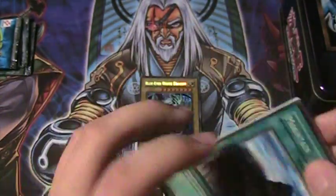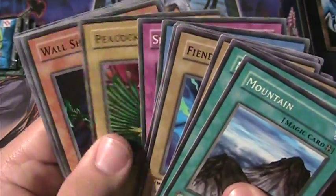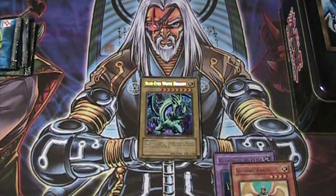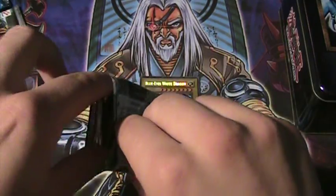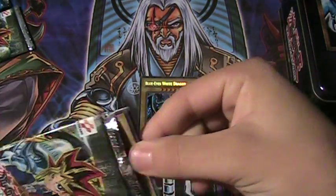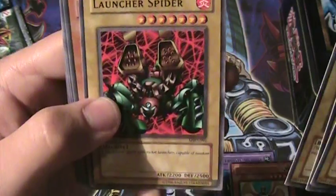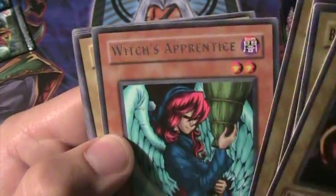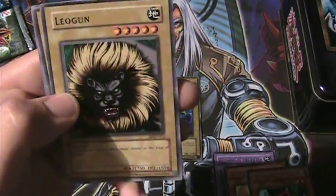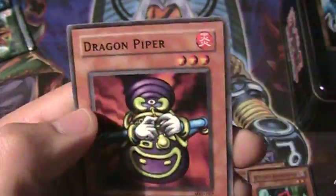Just a reminder: if you have not subscribed, please subscribe. I have a whole bunch of box openings and obviously I'm starting my tin openings. Now let's do a Metal Raiders pack — hopefully get at least one foil. We get Destroyer Golem, Blackland Fire Dragon, Prevent Rat, Launcher Spider — actually one of my favorite cards as a kid, just because it looked awesome, not because it was good. Then Witch's Apprentice, Leogun, Ancient Elf, Niwatori, and Dragon Piper.